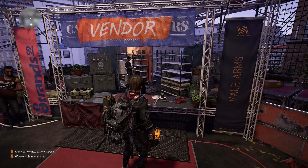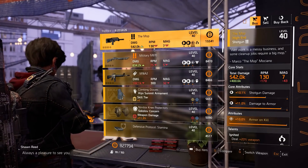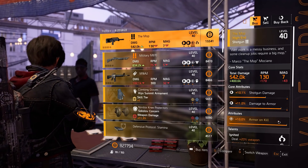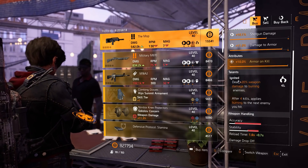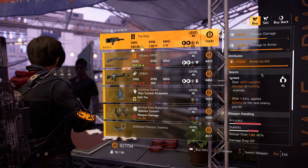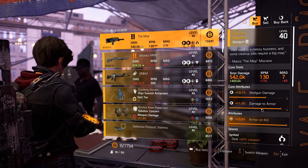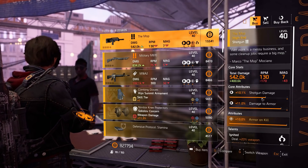Now at the Theater settlement. The named item is the MOP shotgun with armor on kill, 11% damage to armor, 10.1% shotgun damage, and Ignited is the talent. It's decent — you can buy this to max out in the next update to Tier 12 if you don't own a better one, and you can change the talent to whatever you want.